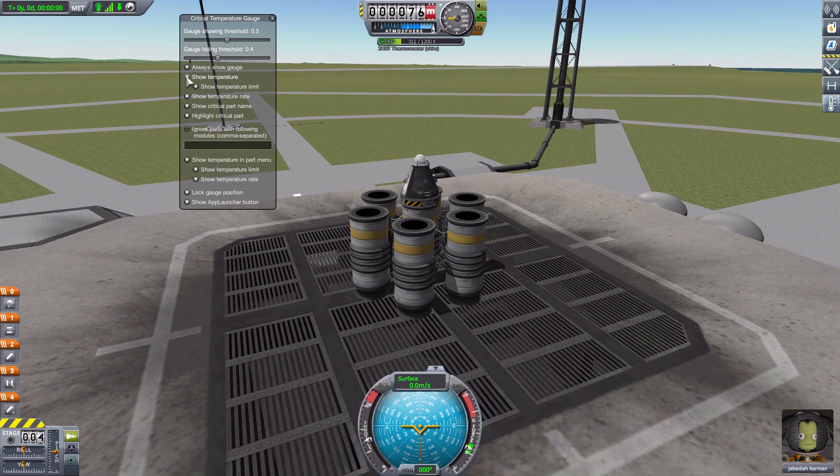All of these little bits and bobs on the gauge can be customized. For instance, if we go down here on the options, we can turn off the actual visual temperature indicator if we don't care to know the number and all we care about is the visual of the bar in the background, as this will increase and change color as the temperature does increase. And if we do want the temperature but not the upper limit — so for this part, the 1200 — we can turn that off by turning off that temperature limit. The next option is to turn on or off the temperature rate, which I really love. It's very nice seeing how quickly it is either increasing or decreasing in temperature. And then the next option is to turn off that critical part display, which I find a little bit sad — why would you want to turn off the thing that is telling you what to watch for? But hey, if you would like to, you can.